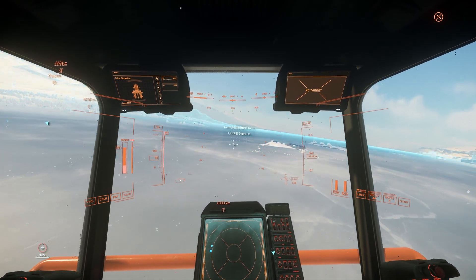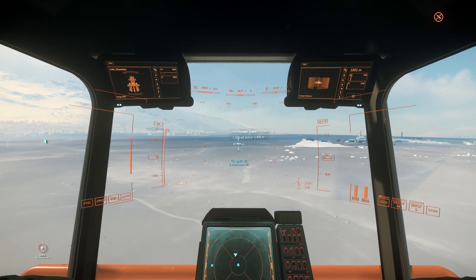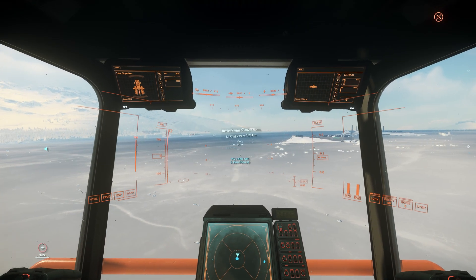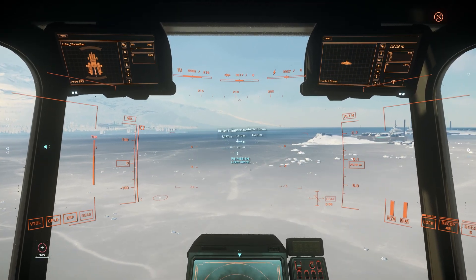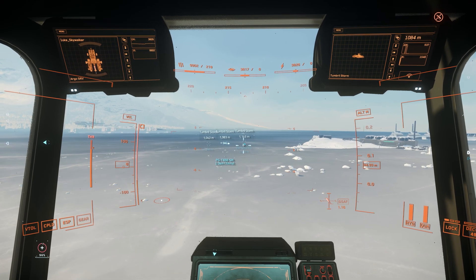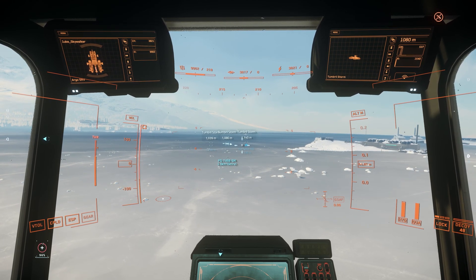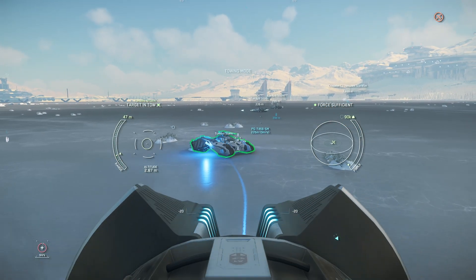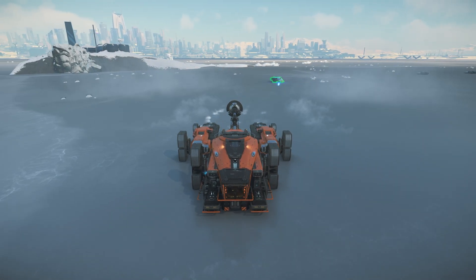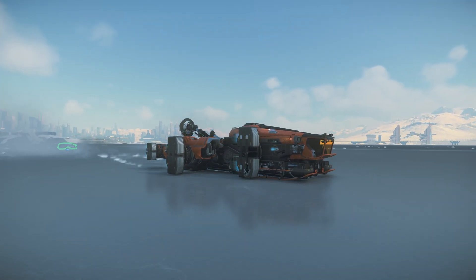At 2 kilometers, still no ping detection. At 1.2 kilometers we detected the first Tumbrlstorm with shield, weapon, and engine on. The second storm was also detected at about the same range - 1.2 kilometers - even with only the weapon on and engine and shield off. The last storm, with everything off, was detected at 1.14 kilometers. The detection range doesn't vary too much. The Tumbrlstorm is more stealthy than other ground combat vehicles except the STV.